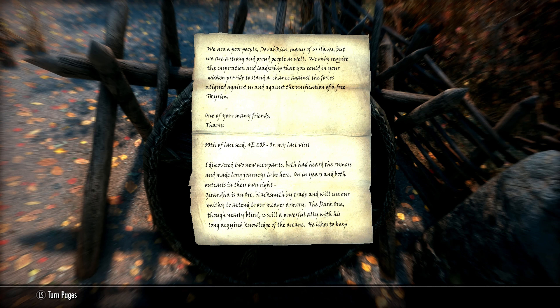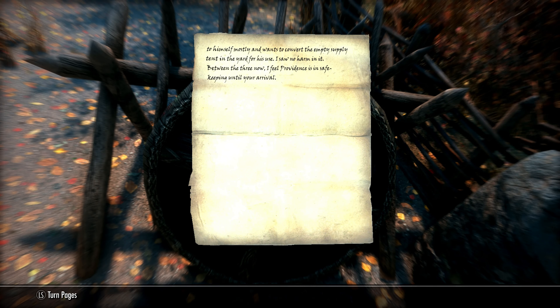The note continues: 'On my last visit I discovered two new occupants — both had heard the rumors and made long journeys to be here. On in years, and both outcasts in their own right. Geronda is an orc, blacksmith by trade, and will use our smithy to attend to our meager armory. The Dark One, though nearly blind, is still a powerful ally with his long-acquired knowledge of the arcane. He likes to keep to himself mostly, and wants to convert the empty supply tent in the yard for his use. I saw no harm in it. Between the three now, I feel Providence is in safe keeping until your arrival.'